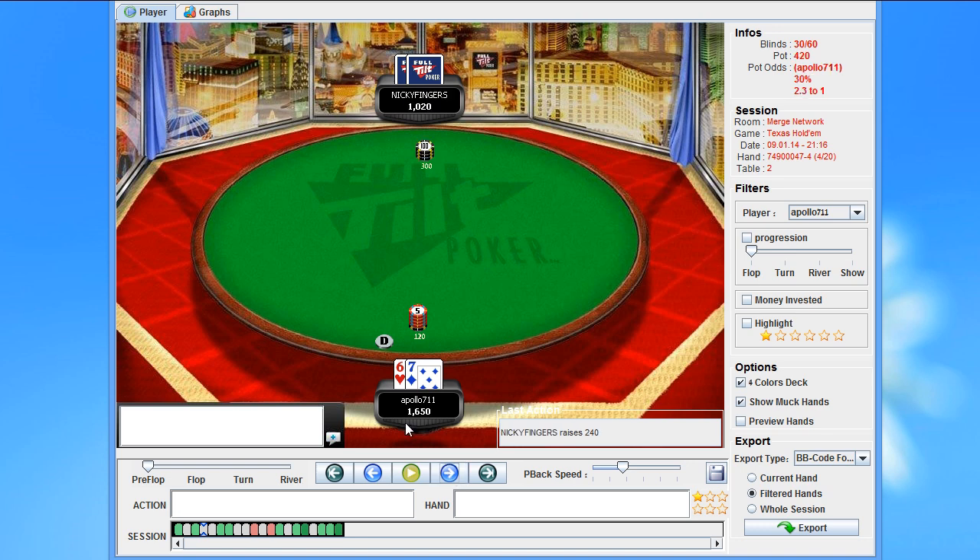We raise 7-6 and get 3-bet again, this time non-all-in, so that's just a standard fold. 6-2 is a standard fold again. I'm not sure I like raising 7-5 here given that we've been 3-bet 2 out of 3 times — I think I would try to tighten up just a little bit and maybe limp this hand, but we do get away with it.